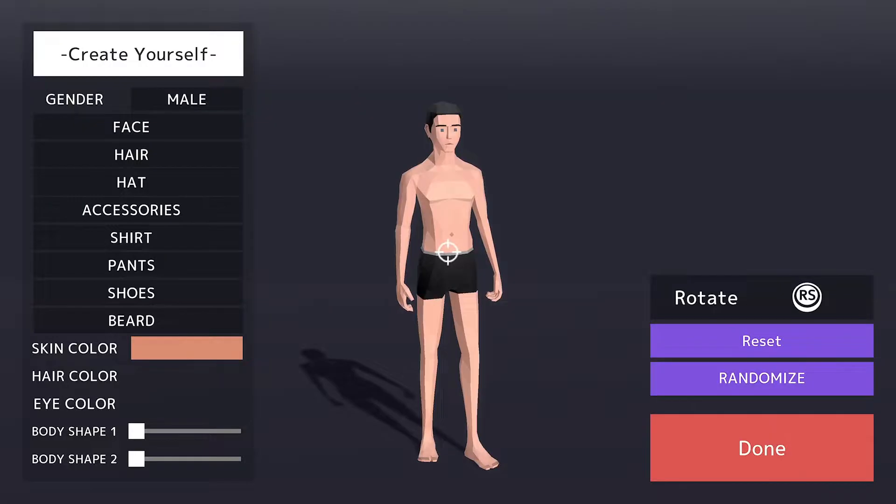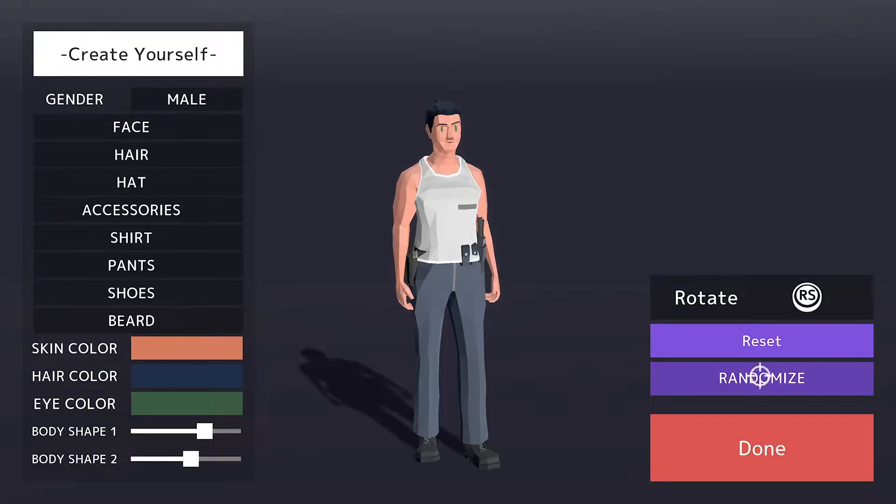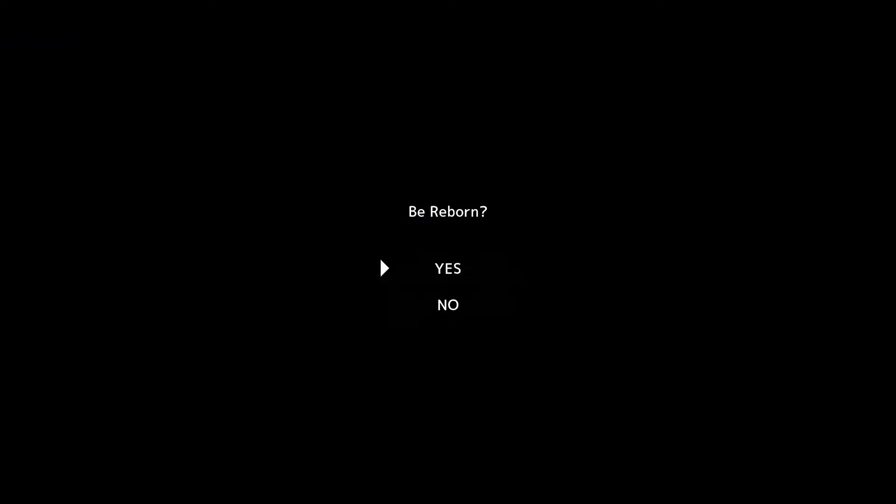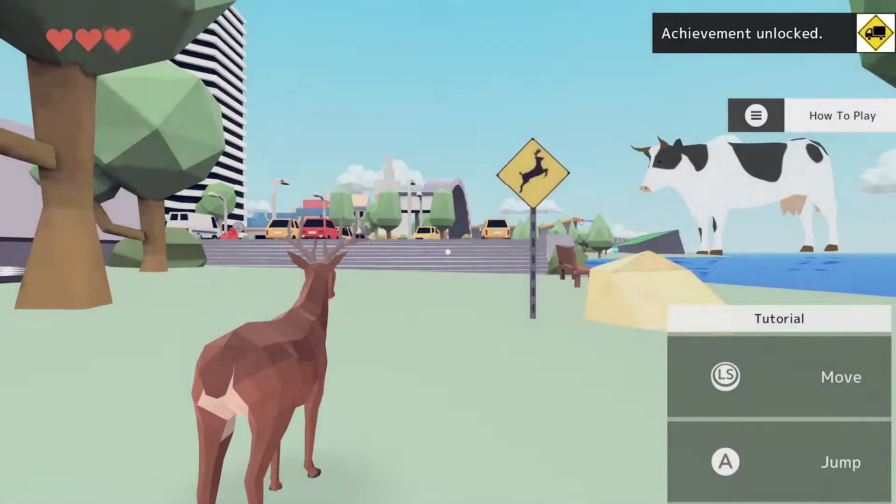Hey, Dex here with another Achievement Guide on Deer Simulator. This is the 1000G in under 12 minutes Achievement Guide where we're going to go through every single achievement on this game in under 12 minutes.